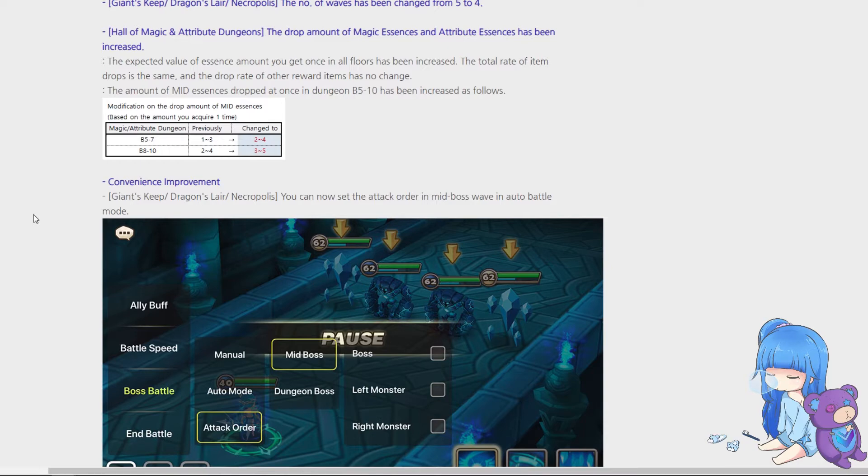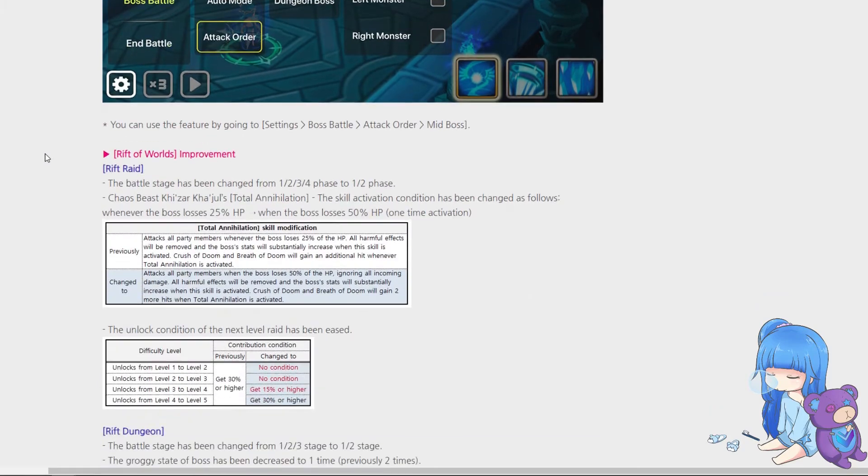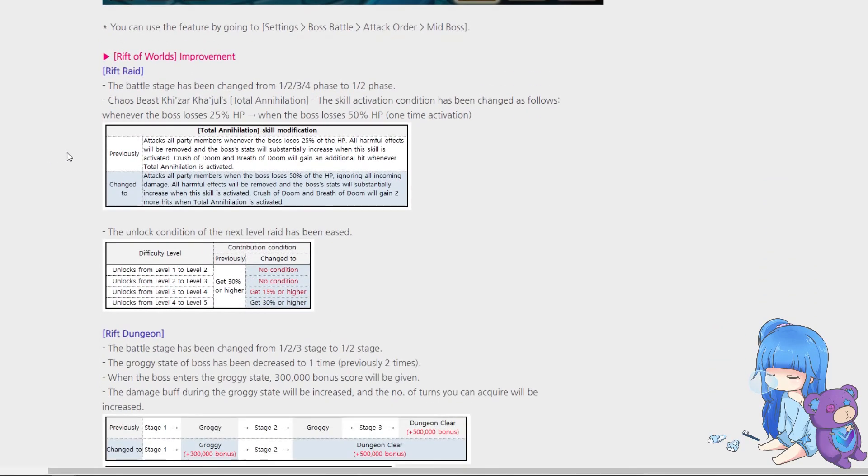Hall of Magic floors five through ten have increased the amount of mid-drop essences we can get. In the dev notes, they mentioned that rather than allowing players to break down high essences, they'd prefer to just give more mid essences — we can't get everything we want, but it's still an improvement and I'm happy about it.